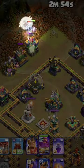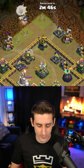How can you get this warden to go for this eagle artillery without taking out the elixir storage? I'll drop four balloons to force him to skip it and follow them. Watch this.